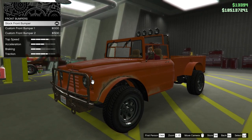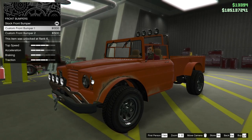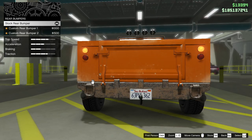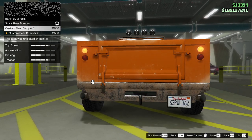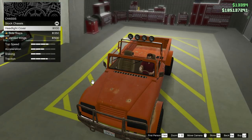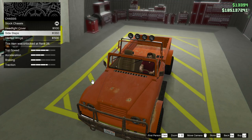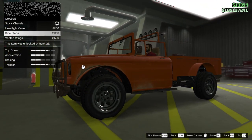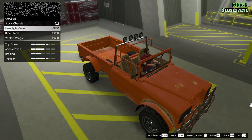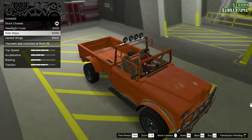We can Trevor it up a little bit. Stock lights... I think we're going to leave this stock. Custom 1, Custom 2, Custom 1 — let's leave all that. Chassis, headlight covers, side steps, vented wings. Vented wings? What the heck is a vented wing? There's a little fender thing on there. Side steps it is.